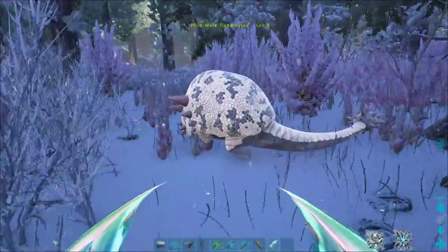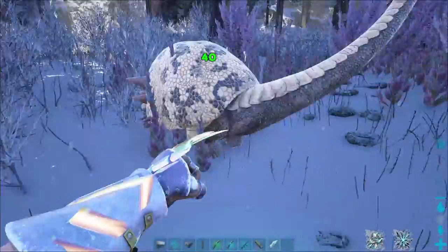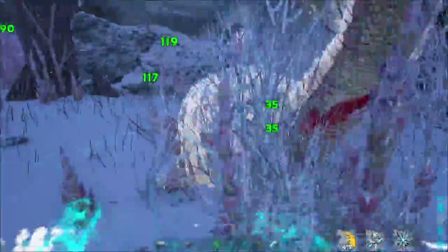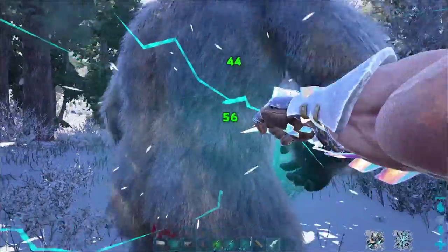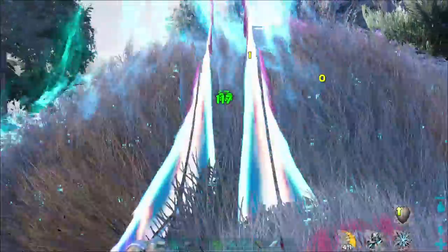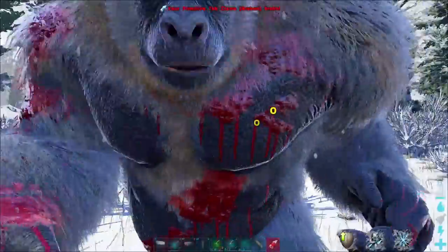The primary attack of the Tech Claws is fairly slow to start with, but as you continually attack the same target, eventually you will get an attack buff on the lower right of the screen, and this makes your attacks much, much faster. If you're being attacked while using the Tech Claws, you can use the right mouse button to block. Be aware, however, this causes a huge amount of durability loss, and they will inevitably break.